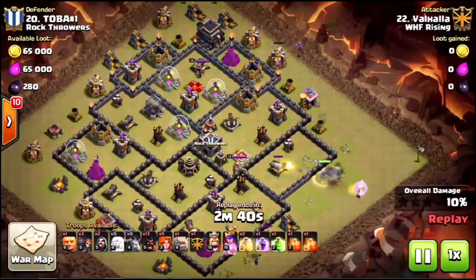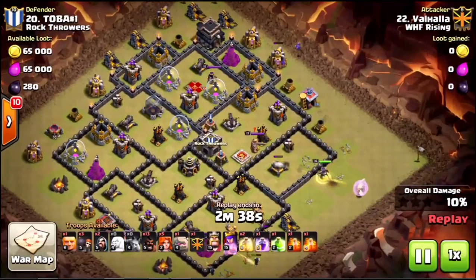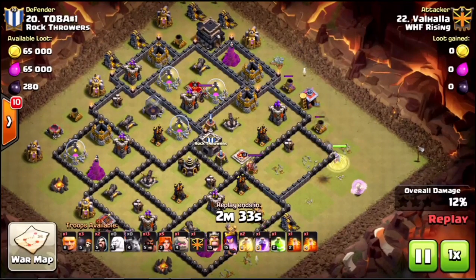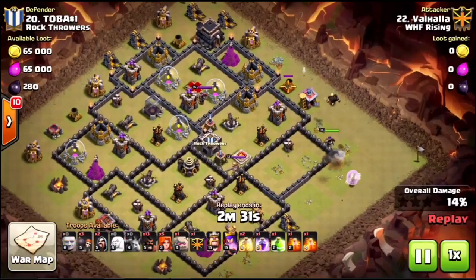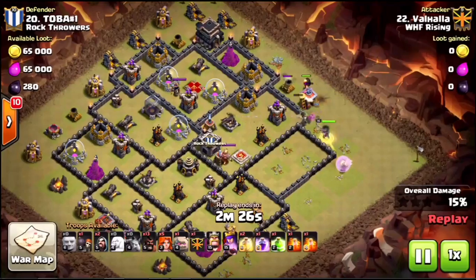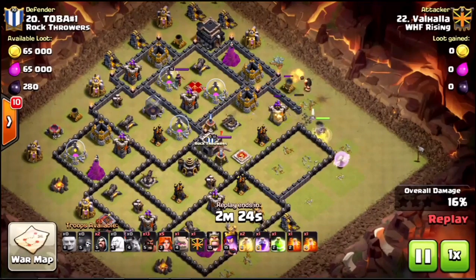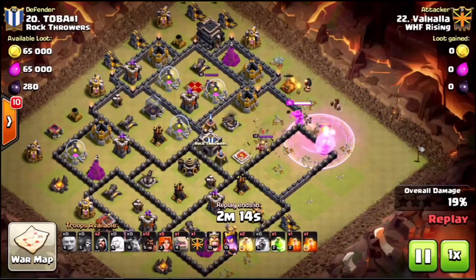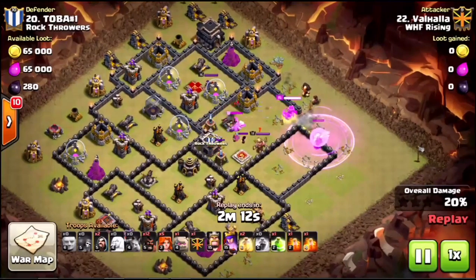The queen is gonna start walking up towards the noon compartment, then do a queen charge into the 2 o'clock or 2:30 compartment where that archer tower is. Got minion funneling up top again helping that queen. Drops a giant, gets the wall breakers. Here's one of the changes I made - that third wall breaker was completely useless, just a wasted count, didn't do anything whatsoever.